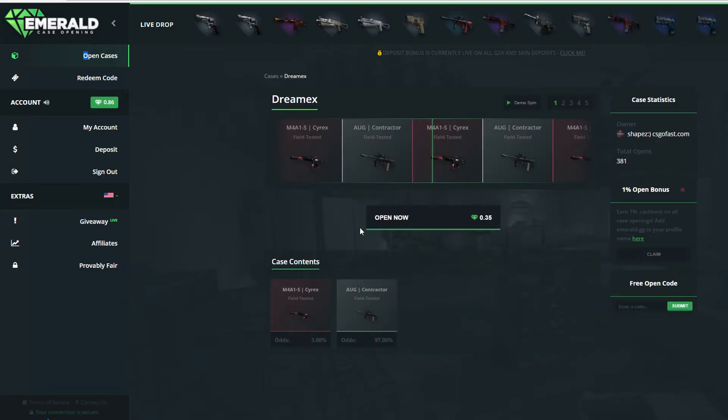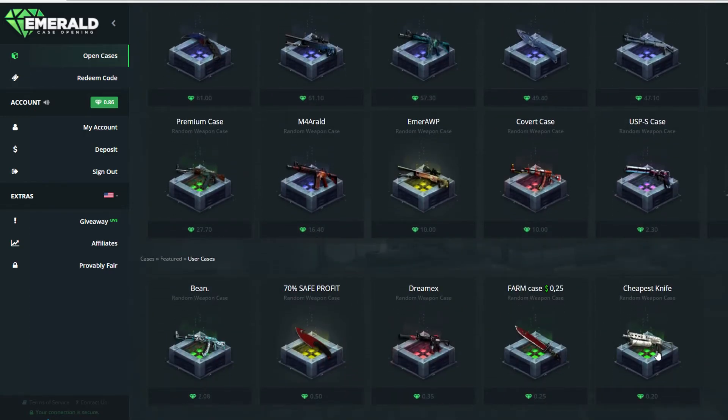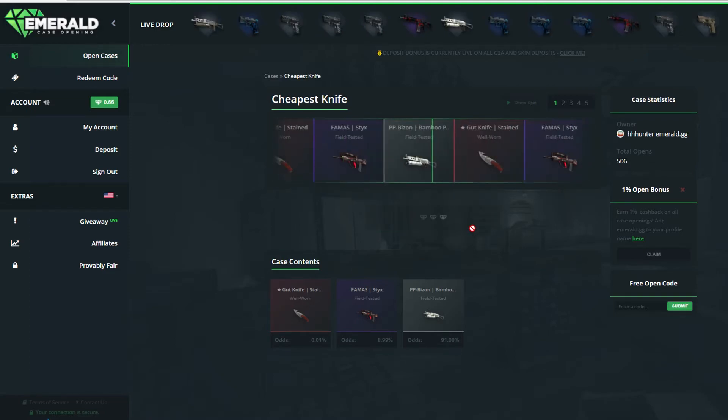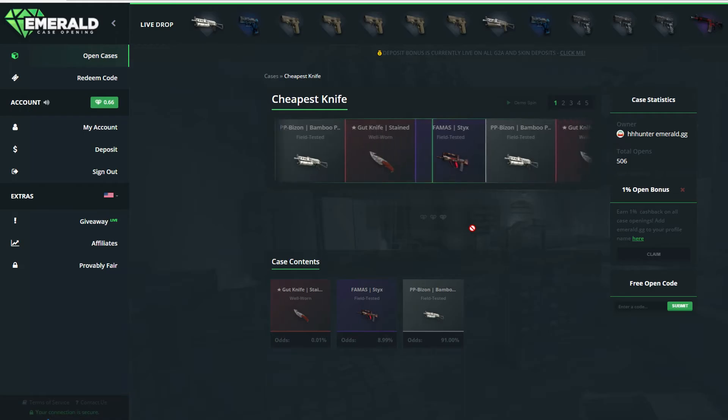Dreamwrecks — 3% or our contractor could be doing that. Cheapest knife, that could actually be cool. We are going to open this one. What can we get? Please give me the FAMAS or the knife. That would be awesome.